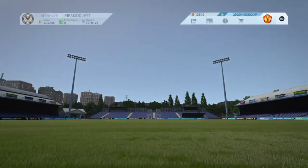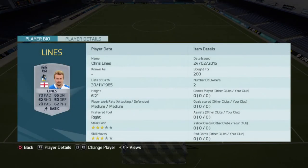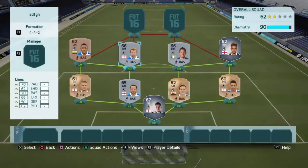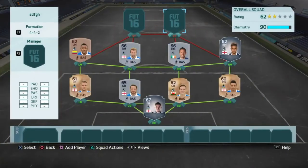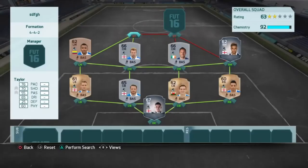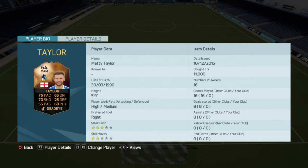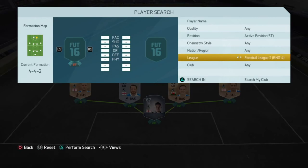Our two central mids: one is Chris Lyons - 70 pace, 70 passing, 66 dribbling, 62 shooting - he actually looks pretty decent. The other is Liam Lawrence: 46 pace, 64 shooting, 69 passing, 68 dribbling, 65 physical. Our strike force is actually not too bad - one of our strikers is actually an in-form, converted from striker to CAM. He's 11,000 coins: 76 pace, 70 shooting, 65 dribbling, 60 physical, three star two star, five foot nine.